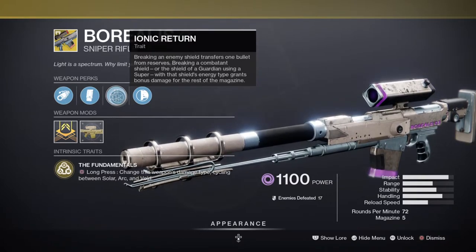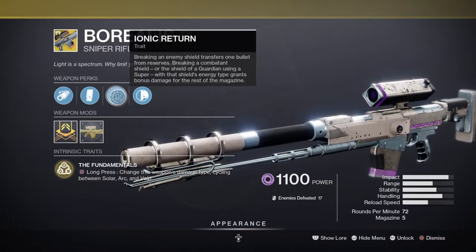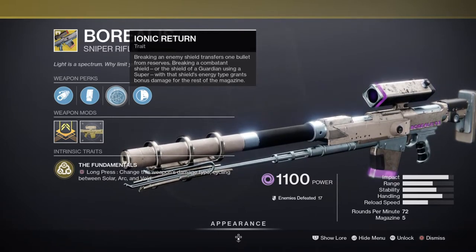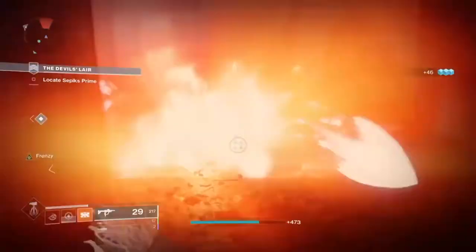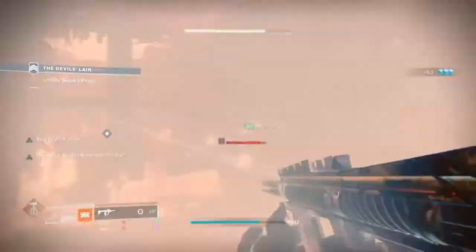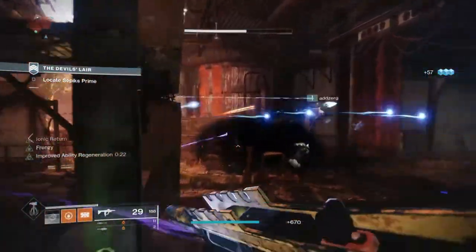Borealis is a well known and effective hard-hitting exotic sniper that has the ability to change its elemental type on the spot, just like Hard Light, and grants the user a damage boost if they match the correct elemental type of an enemy's shield, which will last until it needs to be reloaded. With strong and very flexible stats, the sniper is a great all-rounder weapon for any content where you'll be facing shielded enemies a lot, or playing in content where matched game is a thing.